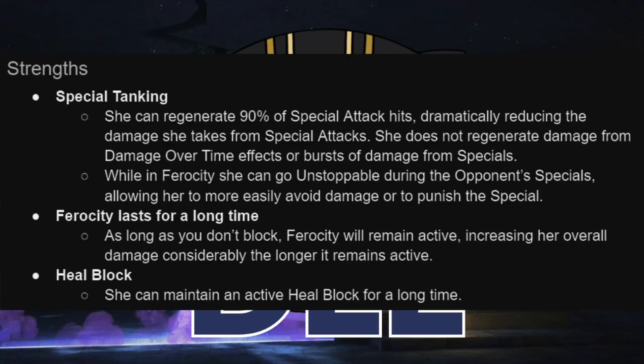Let's go through some of the strengths and weaknesses. First off, she is very good at special tanking. It does kind of depend on the special, and we'll talk about that a bit more later, but for specials that just hit and do a lot of damage, she can be really, really good at brushing them off almost entirely. Ferocity itself, the core of her kit, once you get into it, can last an extremely long time, so once you're ramped, you can have it for the rest of the fight as long as you play a certain way. And she has some of the easiest access to heal block in the entire game.